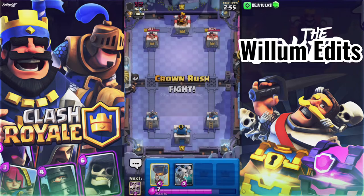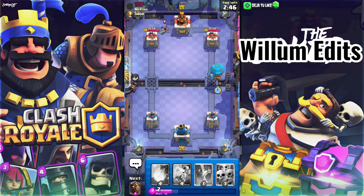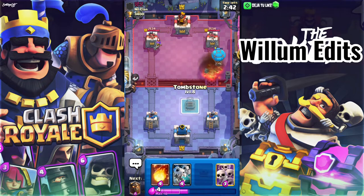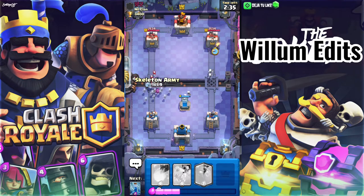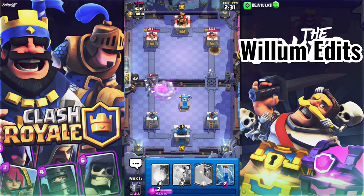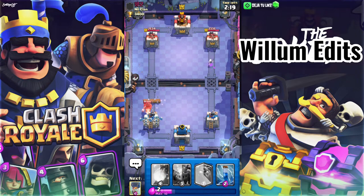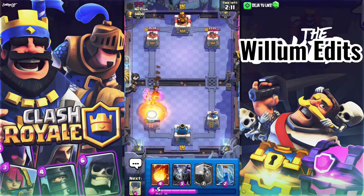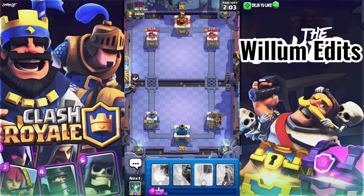Coming in for our second game, feeling pretty good after that last game. They've used Musketeer already. Shouldn't have rushed early. It looks like they've got quite a lot of spells — they're Hog Cycle 2.6, I think. 2.6 is not really toxic, it's just really OP if you know how to use it. So I'm a bit screwed if this guy knows how to use it, except not many people actually do, which is good for me.